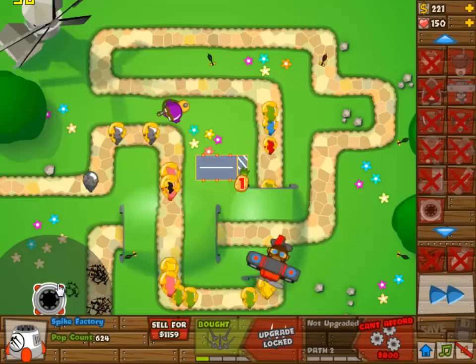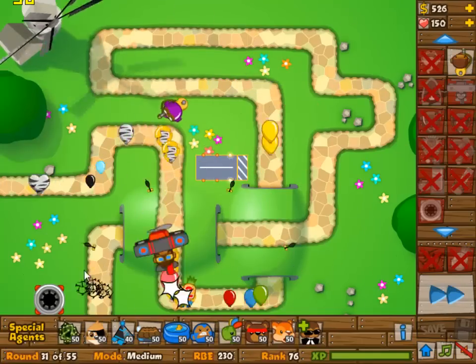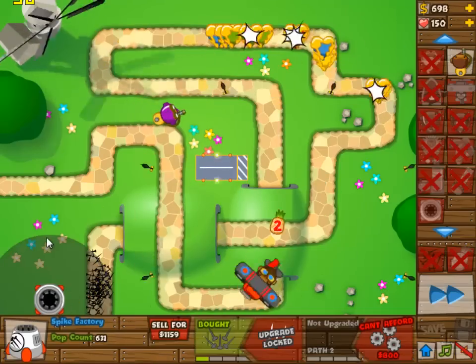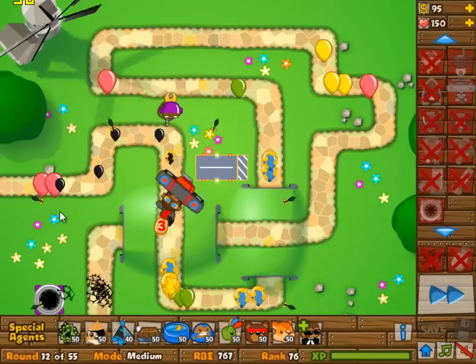So I'm going to go for a 1-4 spike factory and a 1-3 spike factory. I wanted to go for two 1-4s and I will eventually get that, but the second one will not be as useful because basically it's over by then.